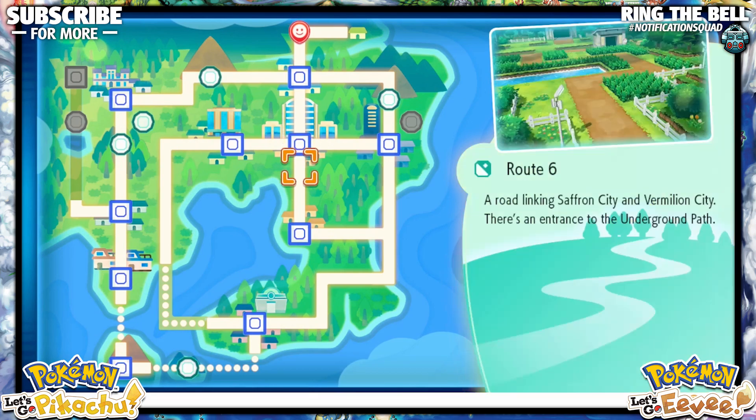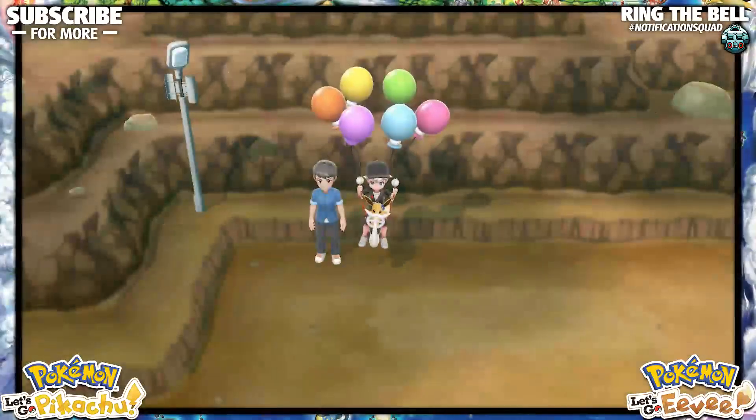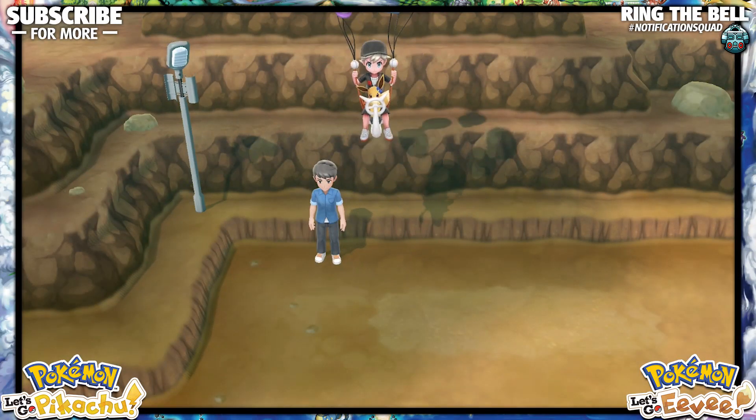For Squirtle, you're gonna have to go to Vermilion City, just to the right of the Pokémon Center. You will see Officer Jenny with a Squirtle, and that one requires you to catch over 60 Pokémon — I've also confirmed that requirement.